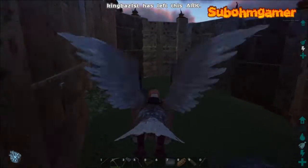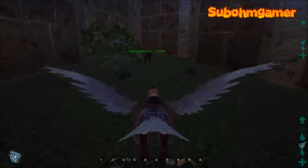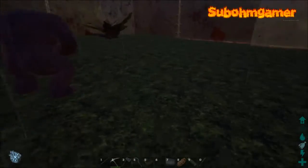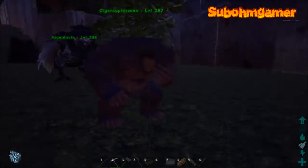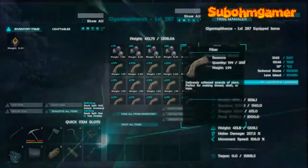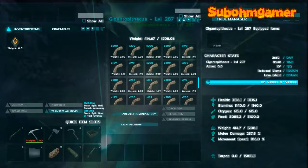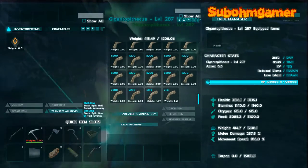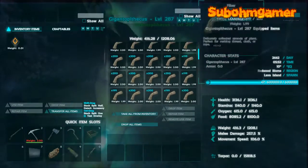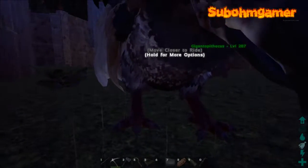We've put all these Plant Species X around. This Gigantopithecus - you've probably got one, but if not, you have to get one, you have to tame one of these. As you know, fibre is a big thing in the game - you need it to build everything. And as you can see, we've left this Gigantopithecus out here for about four hours, and the fibre he gets is absolutely ridiculous. So we haven't got to worry about that.